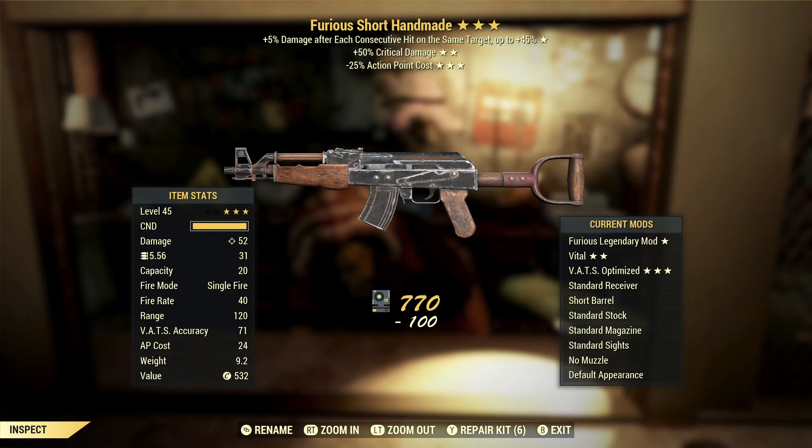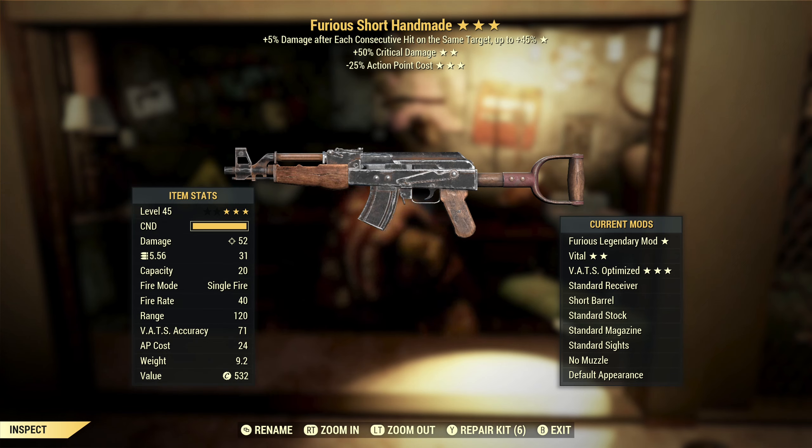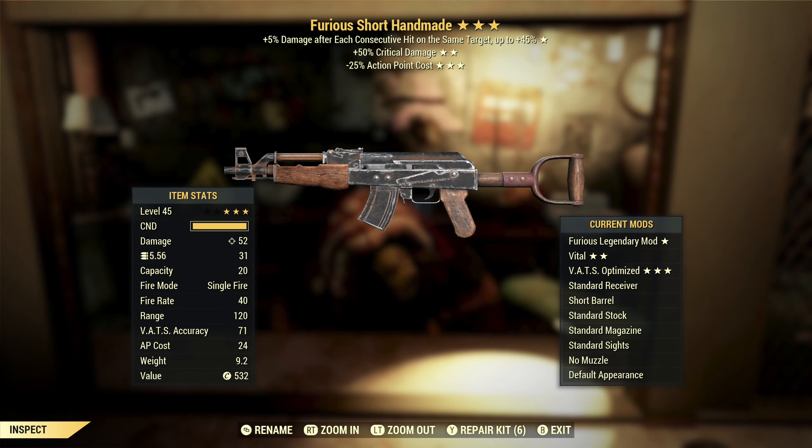Next, we've got furious — this is actually really good. Furious handmade with critical damage and reduced AP cost. If you mod this as automatic, furious is actually a solid effect. Critical damage is an excellent second star, and reduced AP — that is my favorite third star because I would use this in VATS. This is far and away the best thing that I've gotten so far.